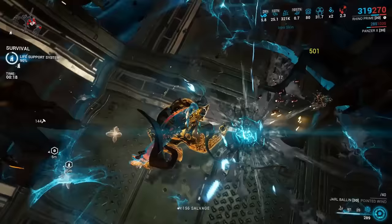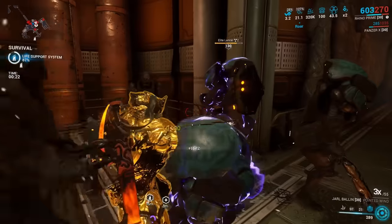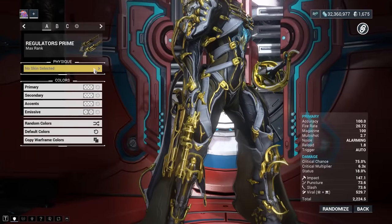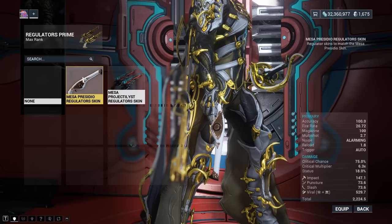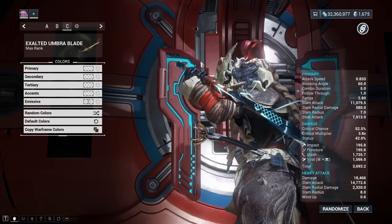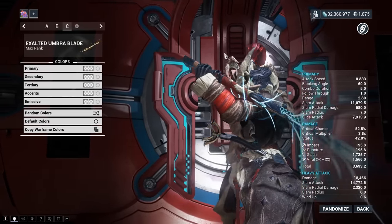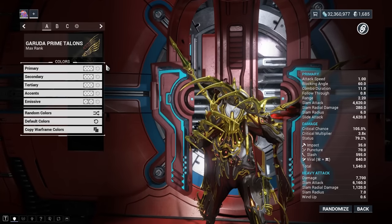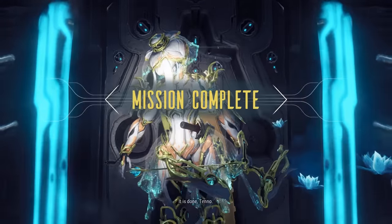The slam effect from Exodia Hunt opens affected enemies up to finishers, making it a good pick for Daggers and Zaws. Prime Warframes can't use exalted weapon skins built on the base non-primed model, although they can still use deluxe skin models. This is even worse for Excalibur, who can only use the exalted blade from the Xaku deluxe if he's using the skin itself.